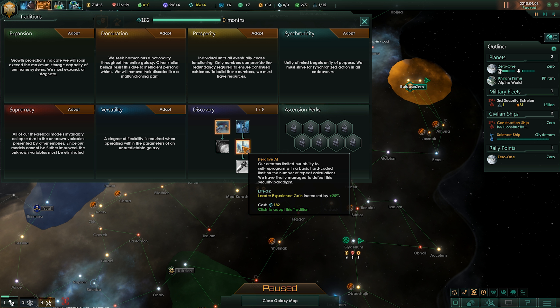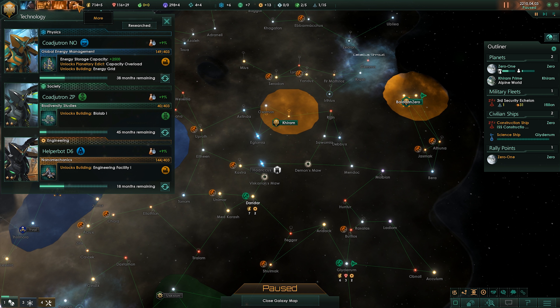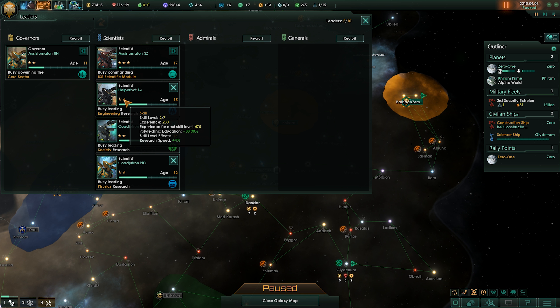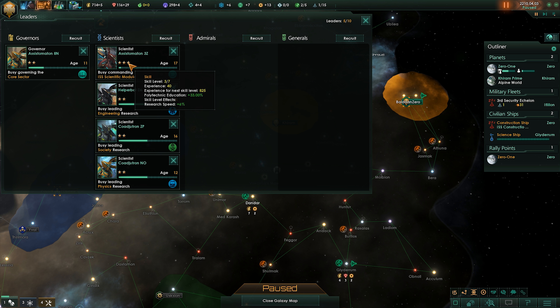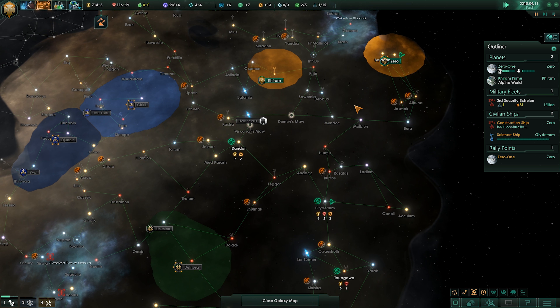We have one, two, three, four, and then five after that — so we're looking pretty good. We can grab these 23s later if we have the influence for it. I'm not too worried about this 24 — it's too close to these guys, I don't really want to mess with them. We unlocked another tradition! We're going to go for leader experience gain by 25%. Since we're robots, we are immortal — so we don't die from old age. There's a chance we can break down, but it's very low. The more leader experience you have and the faster you get it, the more skills they accumulate.